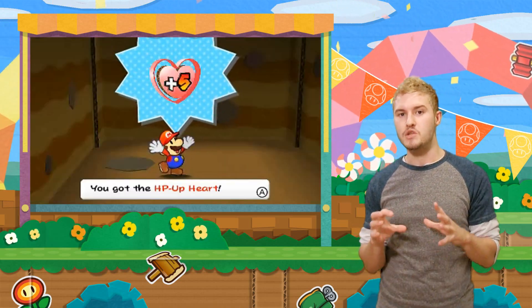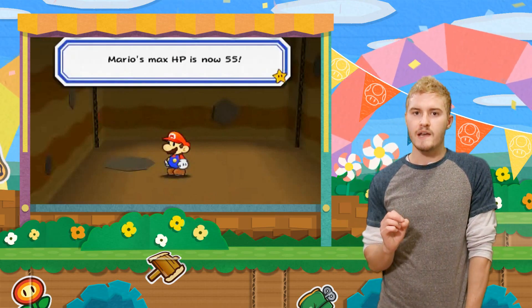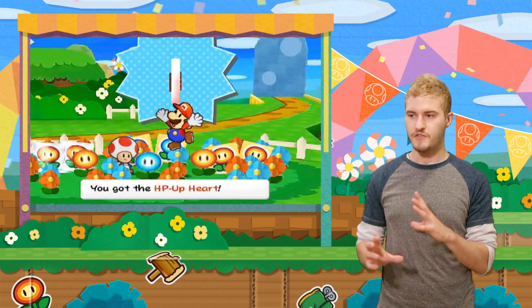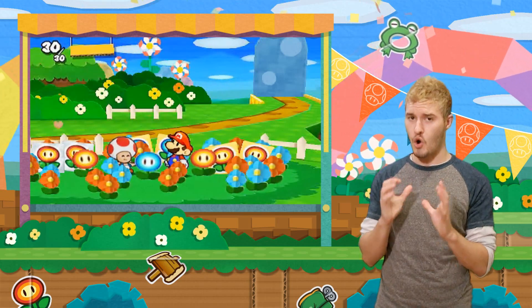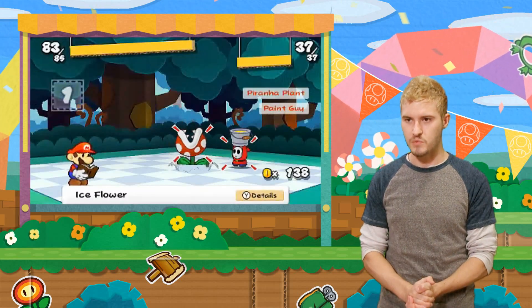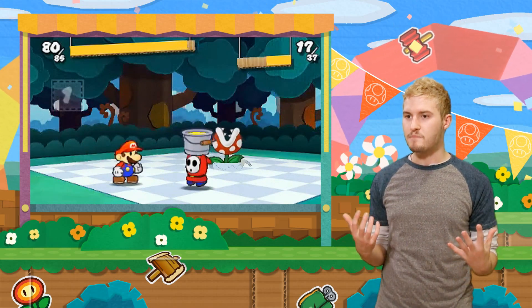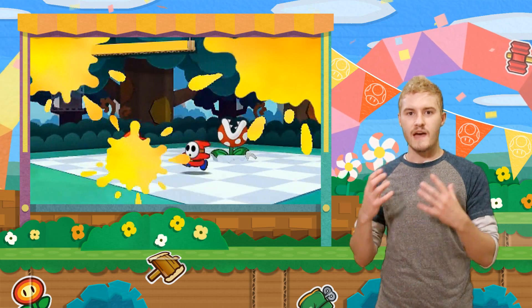They've also changed the way you level up. You still increase your attack power and health, but not by grinding in battles like in past games — instead by finding very well hidden plus-five hearts. It really encourages you to search every nook and cranny in the levels, and you can get up to about a hundred for your maximum health. Overall, I think the gameplay feels fresh and new and interesting without taking away that Paper Mario feeling.